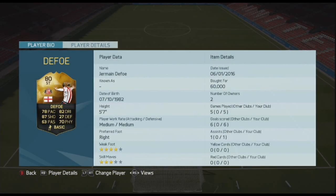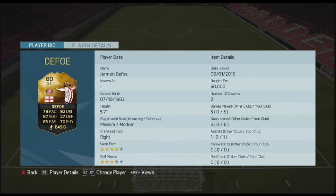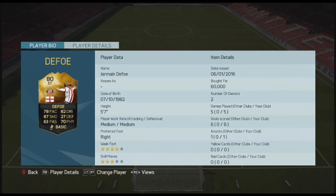60,000 coins across 5 games, 6 goals, 1 assist. 4-star weak foot, 3-star skill moves, medium-medium work rates, 5 foot 7. He's a pretty decent card — 98k to 100k is his price range on Xbox and PlayStation. Once Team of the Year comes he will be 3 times cheaper and will be worth buying.